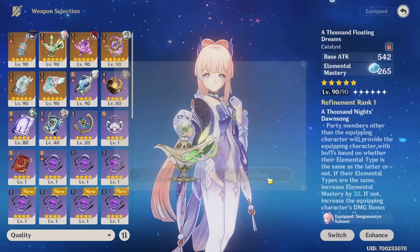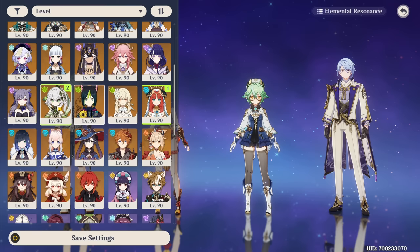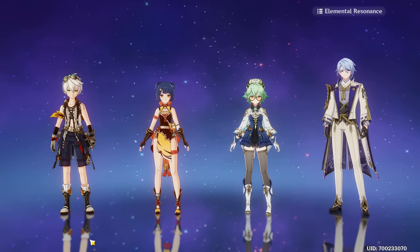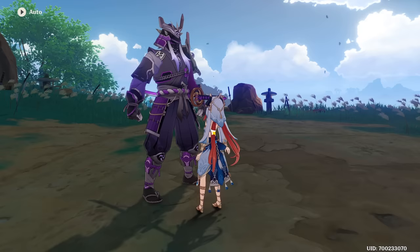We're also gonna give her Nahida's A Thousand Floating Dreams for more Elemental Mastery. And then we're gonna give Nahida something else to boost her damage — Kagura probably wouldn't be bad, she has a very short cooldown on her skill. Team-wise, it'll be more or less the same as my typical Bloom team, starting with Nilou. I'm not sure if Nahida's E thing will be able to keep up, but we're gonna have to give that a look. I was gonna have another off-field Hydro, but I feel like probably another Dendro would be better. For now, let's just go with the typical team.